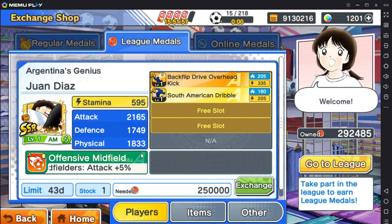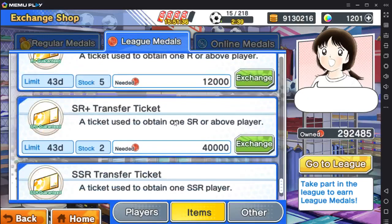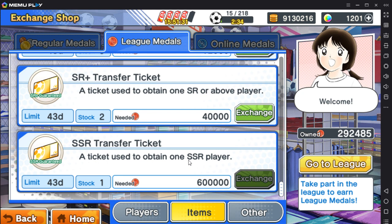League medals are another currency — you get them by playing league matches. You have a set number of match tickets per day, I think it's five, and you get five more every time you rank up. From the league shop you can buy coins, drills, legendary drills, and an SSR transfer ticket for 600 gold medals or 1,000 league medals. Do note that when you buy the SSR transfer ticket, the pool of players is set at the point you buy it. So whatever players are currently available in the game, you will get from that pool — this means you likely cannot get Dream Festival players from these tickets.